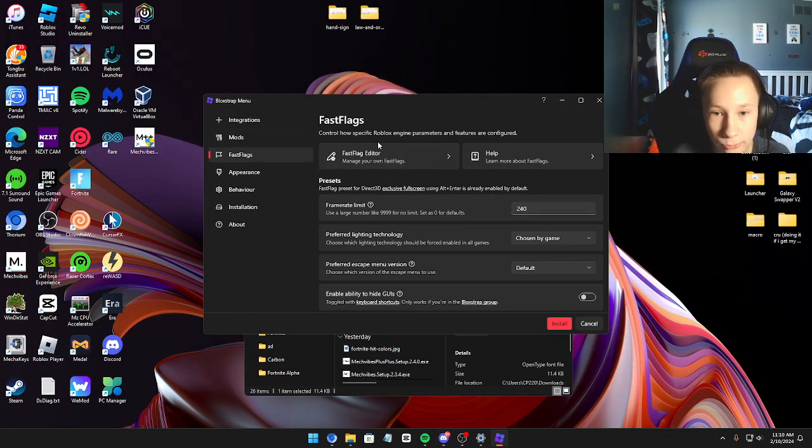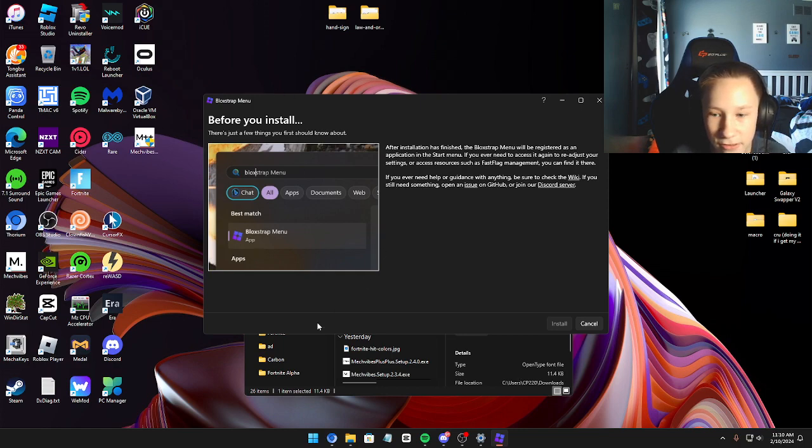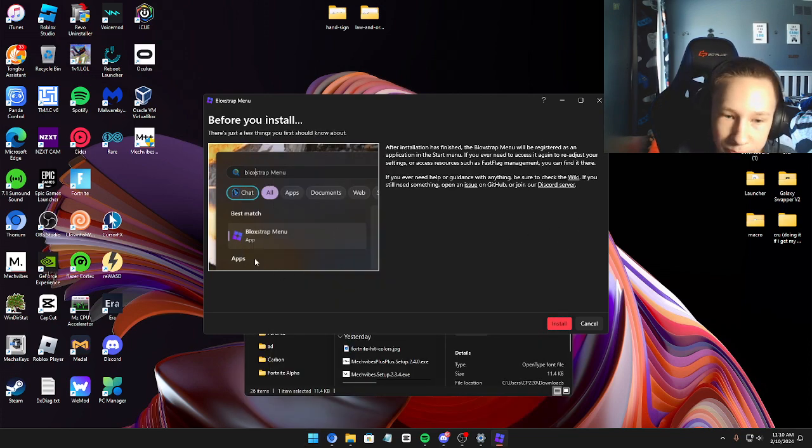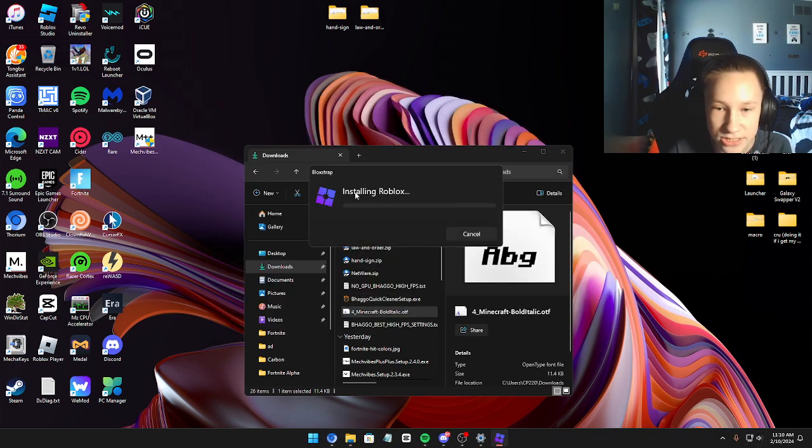So you want to go right here and click Install. Click Install. If it does say this — it says 'before you install, after installation is finished, it will be registered as an application in the start menu' — that's because when you install this, it's going to have 'play Roblox' or 'play Blockstrap' in your start menu. But as soon as you install this, in order to change stuff back, just go over here, type Blockstrap menu, and it'll be there — it'll look like this. So hit Install.